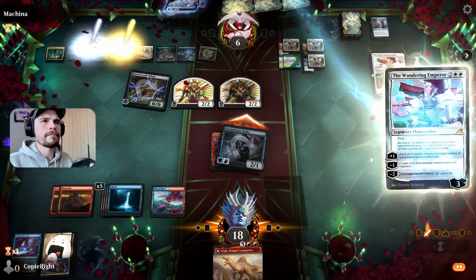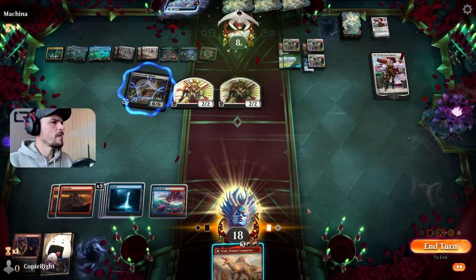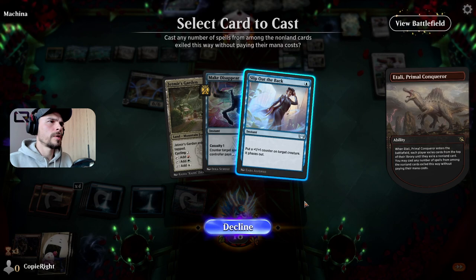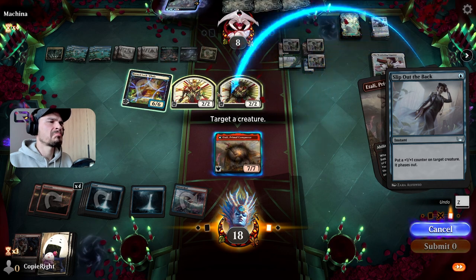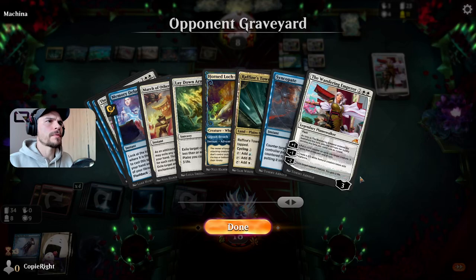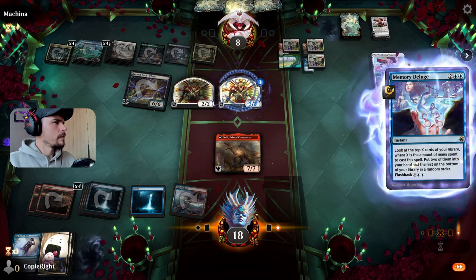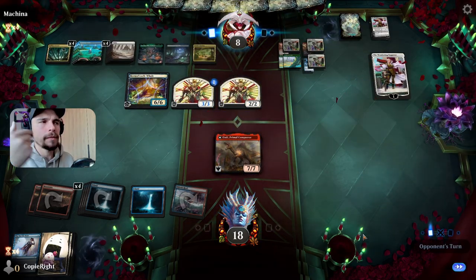Most likely he has another Syncopate, another Wandering Emperor. Let's play the Italys. He has something else ticking there. Slip Out the Back. I don't need a counterspell — so he has a flood of counter spells. How often did I hit on the counterspell? Don't even want to know. I think this game is done.